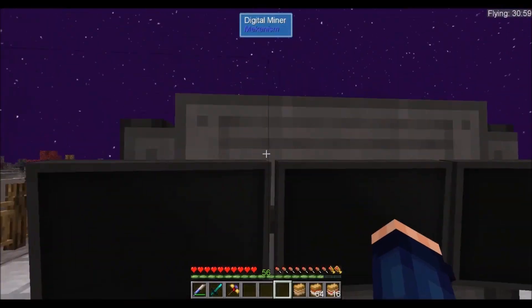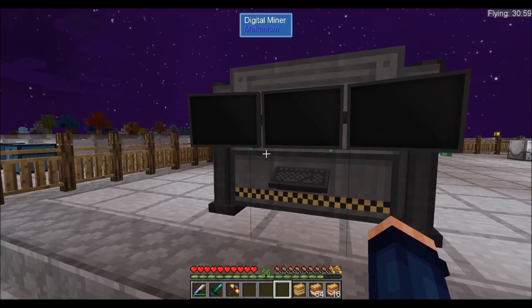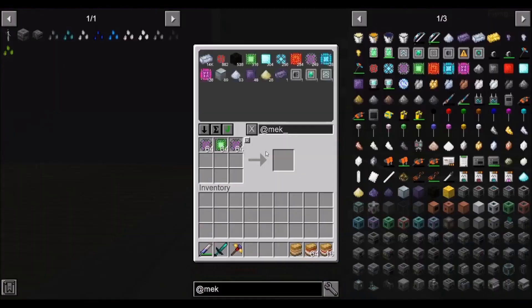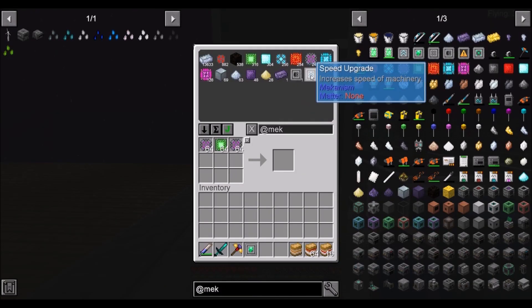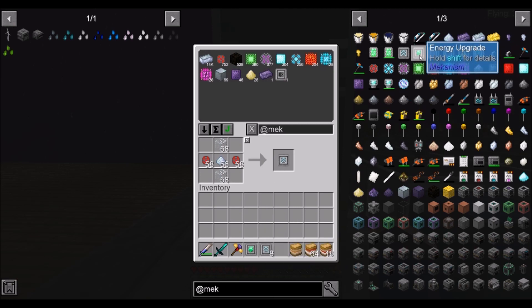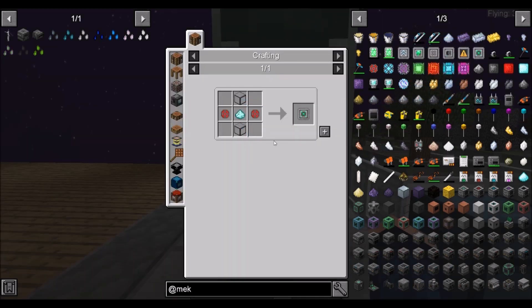We'll go ahead and place it here for now so that we can pre-program it and update it. Let's get all of those upgrades. I don't think it's going to need a muffling upgrade, but it sure as heck is going to need the speed and the energy upgrades. So we'll go ahead and make seven more of these — that should make it eight — and then seven more energy upgrades.